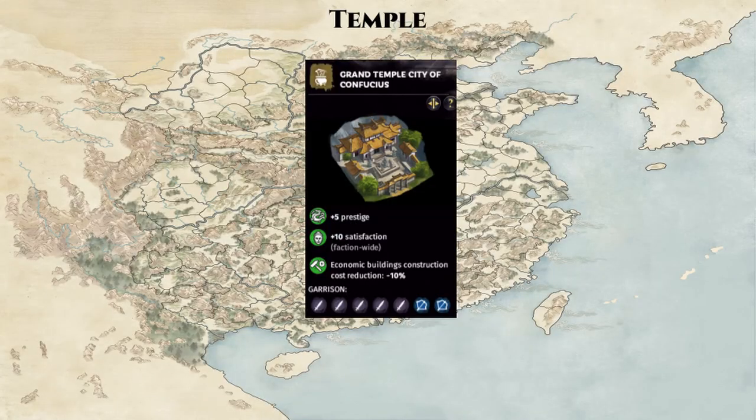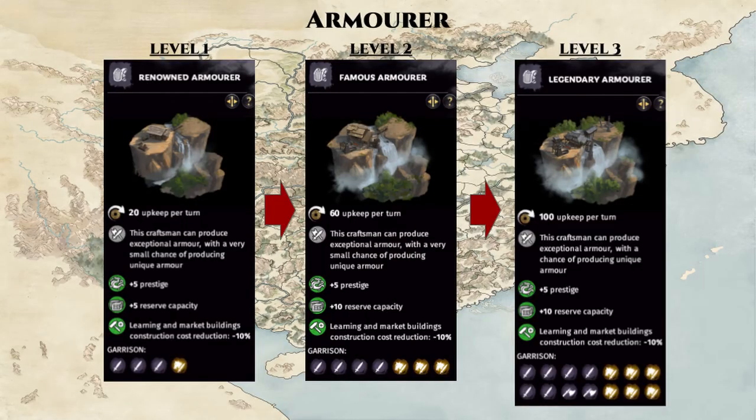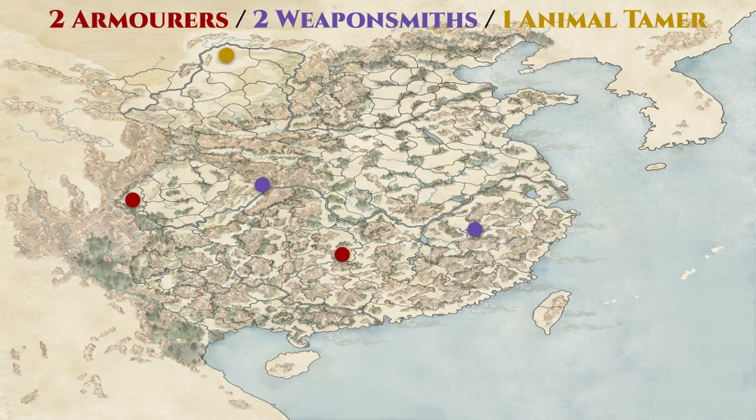Next, we have the Temple — a unique singular county providing a faction-wide bonus to satisfaction, or increased resource rate if you're the Yellow Turbans. It's located next to Liu Bei's starting position, and since Liu Bei's unique faction resource requires highly-satisfied characters, this county is perfect for him. Finally, we wrap up with the 3 item-generating counties: the Armorer, Weaponsmith, and Animal Tamer. All three have 3-level building chains producing increasingly better armors, weapons, and horses periodically for your faction. They have high upkeep costs but are extremely worth it for their diplomacy value, gameplay value, and cosmetic value. There are 2 Armorers and Weaponsmiths, and only 1 Animal Tamer in the northwestern tip of the map.